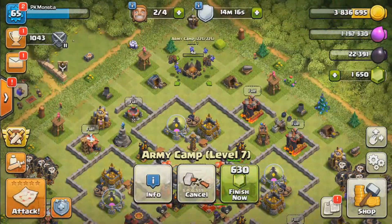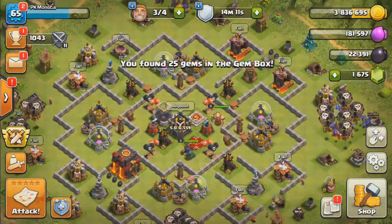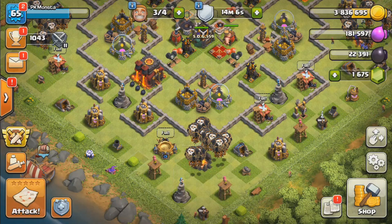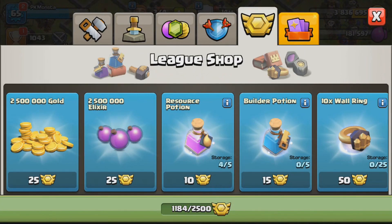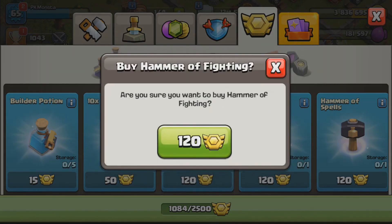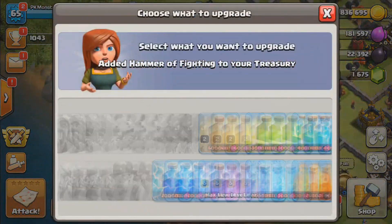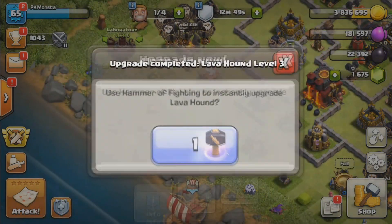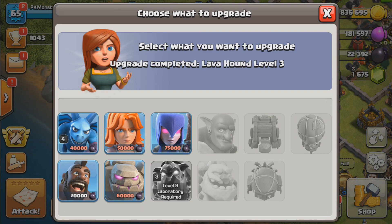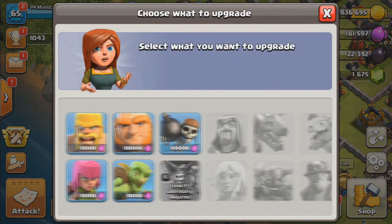We just finished a Clan War and got about 5x Clan War loot, so we're putting down a camp since we have more than enough. For the rest of the camps we'll use war medals to upgrade them fast since we won't have time to raid for that Elixir. We're going to use the Hammer of Fighting on our Lava Hounds because they take 70,000 Dark Elixir to upgrade — with that much Dark Elixir we could upgrade our heroes twice, so I'd much rather save the DE for heroes.